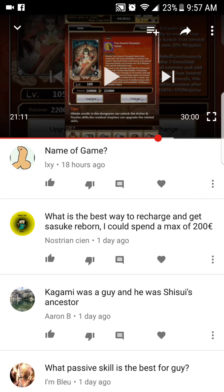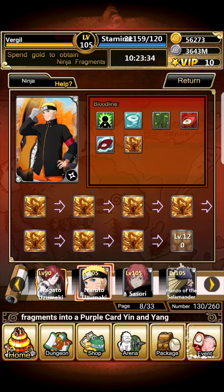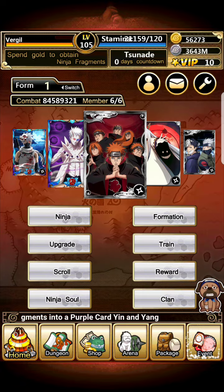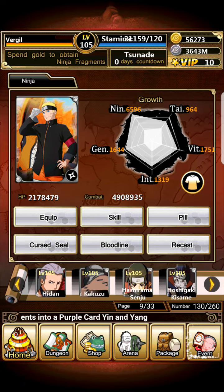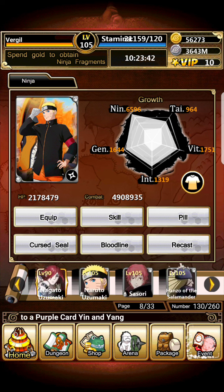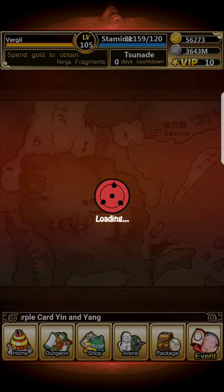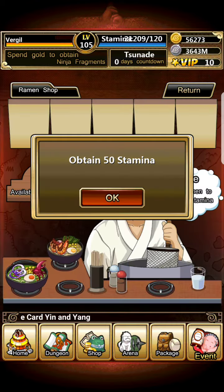Kagami was a guy — he was Shisui's ancestor. A lot of the Uchiha characters look quite feminine, so I have a hard time differentiating them. In my defense, Kagami did look pretty girly. Apparently Itachi had a girlfriend and had to use Tsukuyomi on her, which was pretty bad.